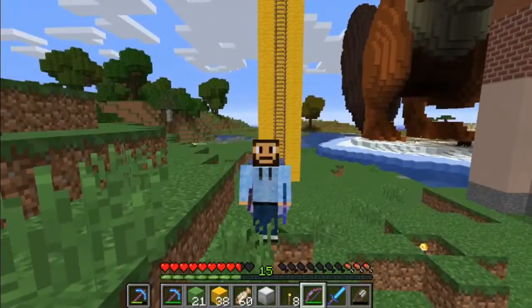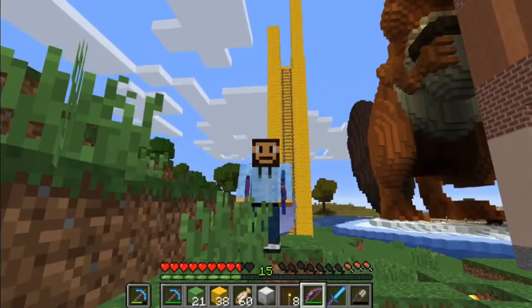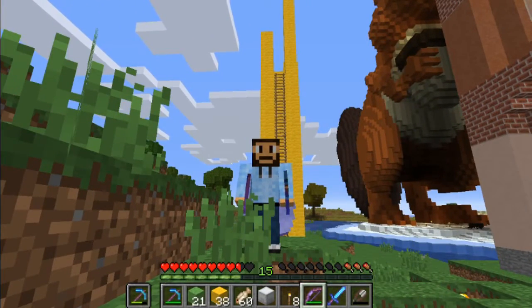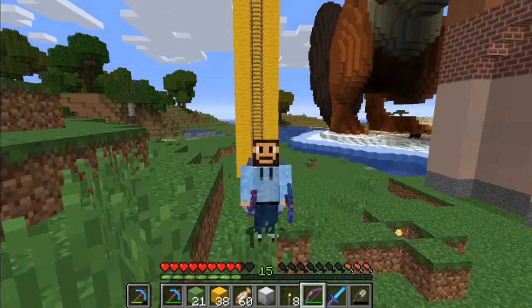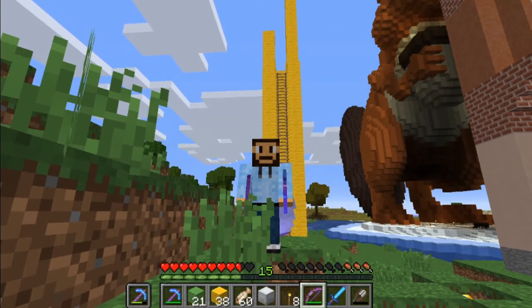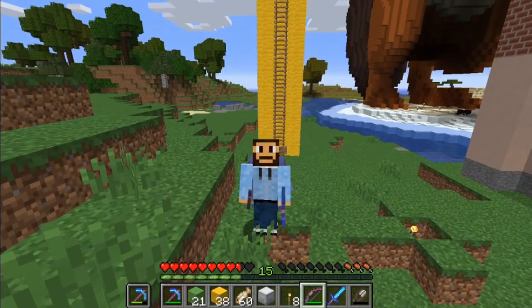Welcome back everybody. We're right here outside my Trident shop where I am still building it — actually rebuilding it. I decided to go from a 5x5 for the base to a 3x3, and for the mechanism to get you up and down, I'm going to have it be one bubble column that is defaulted to bring you down. Then you'll push a button down below right behind me that will switch it from the magma block to soul sand to shoot you up.